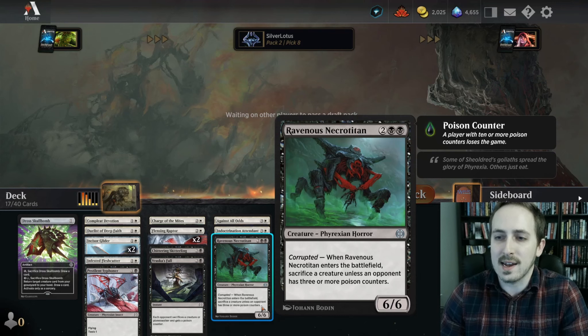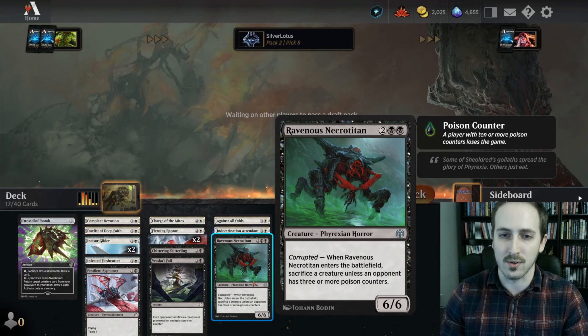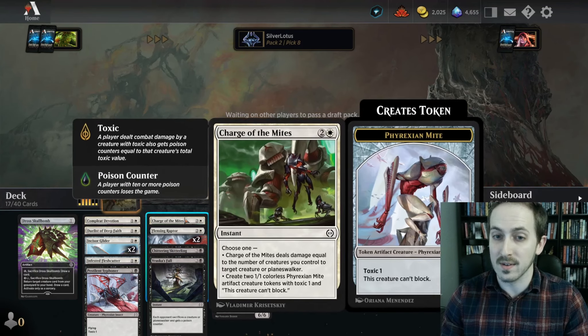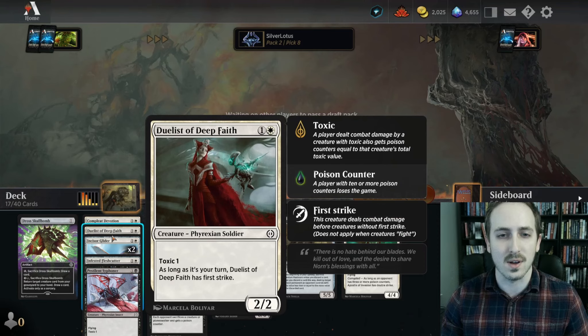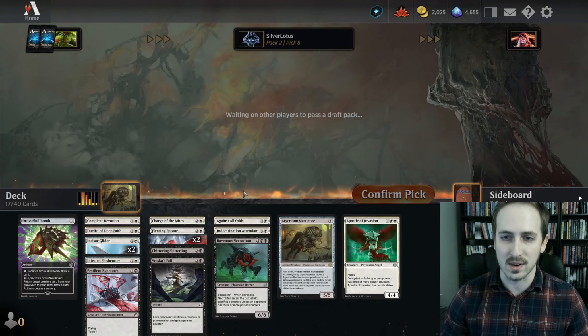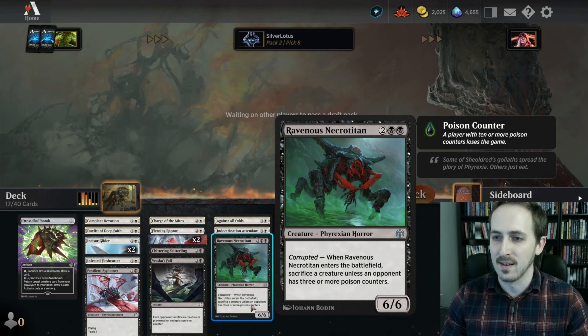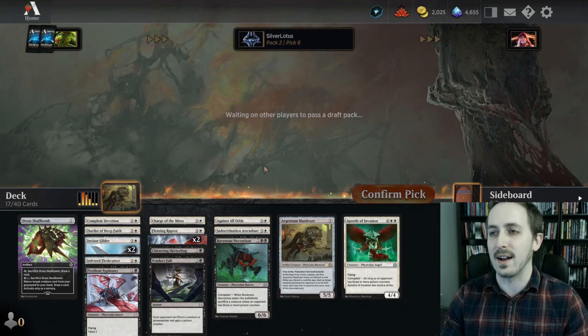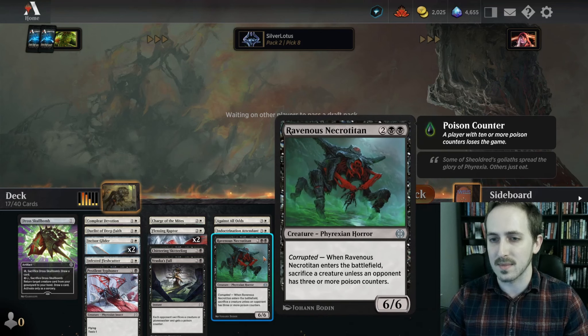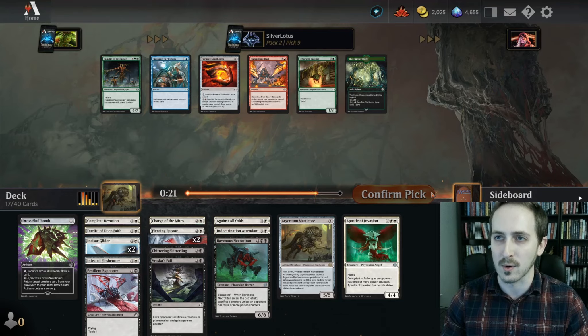You can sac the dudes to the Necrotitan if you want to. Like if you just want a Necrotitan on turn four and your opponent's not corrupted yet — or even if turn two Duelist, turn three Charge of the Mites, make the dudes and you swing in, you get three poison counters. Now you just get a free 4-mana 6/6. I think it's pretty OP. This card's not super OP on its own, but you build around it.